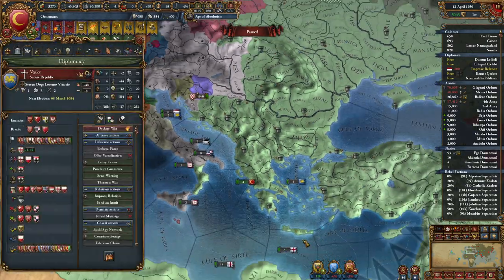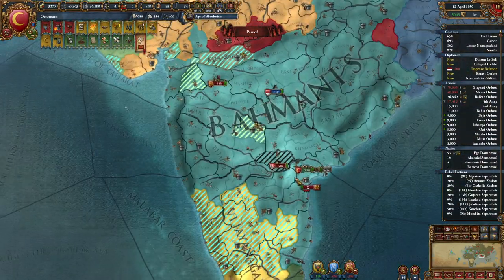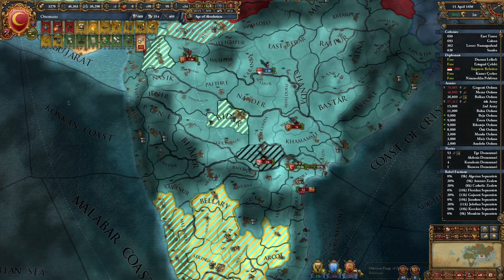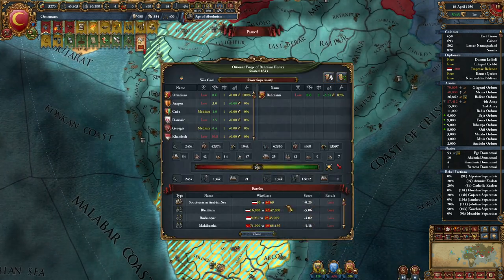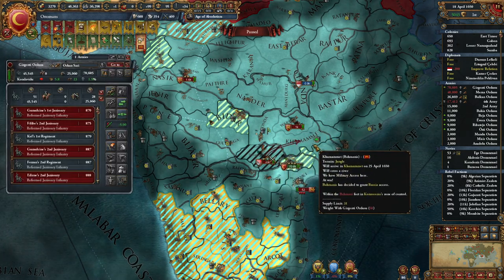What is the current combat width? 32. Fighting on the siege — why are we so negative here? All right, vassals keep fighting and keep dying, I see.